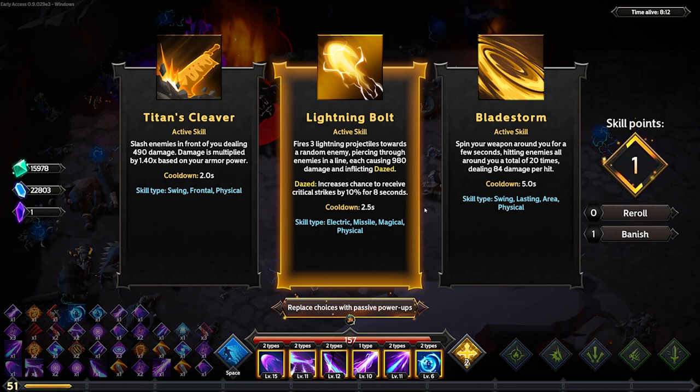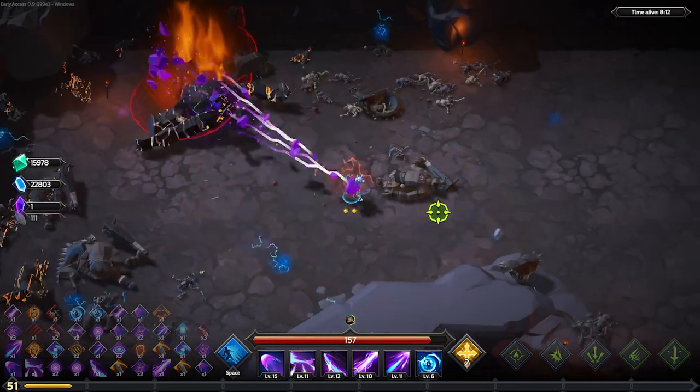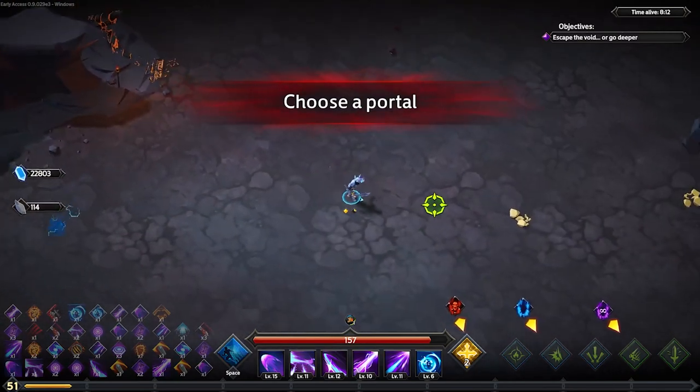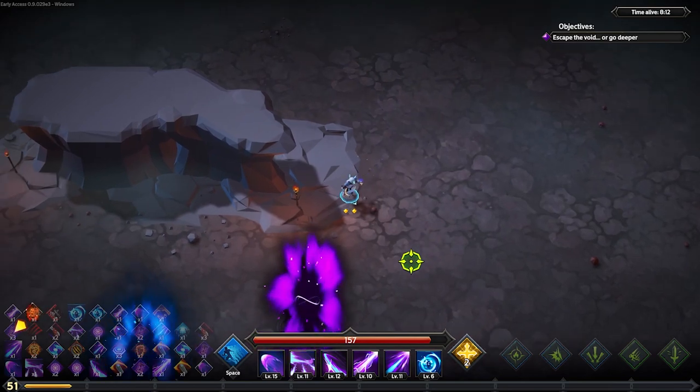This would get you your time trial. This will also get you Swift Justice 6, completing a match in under nine minutes. I don't really care about that. With that said, let us go see what our stats were.